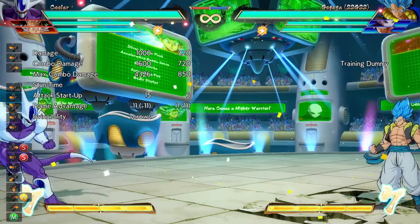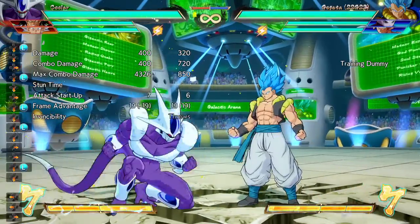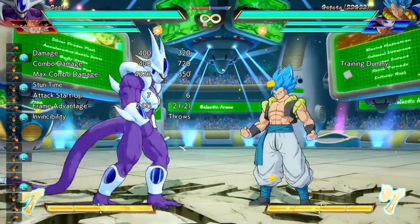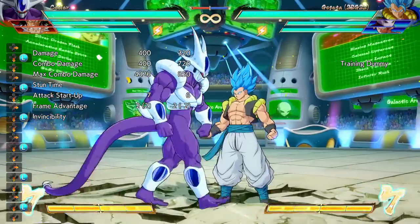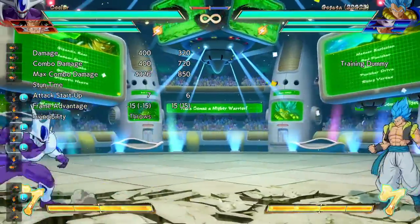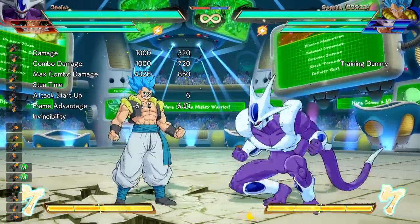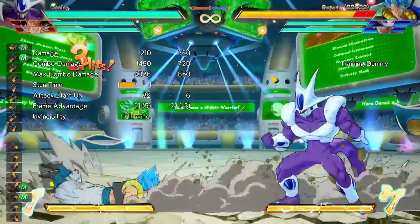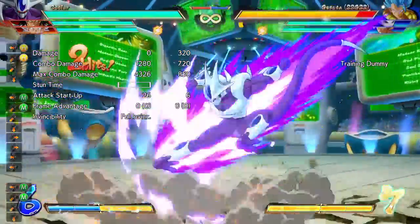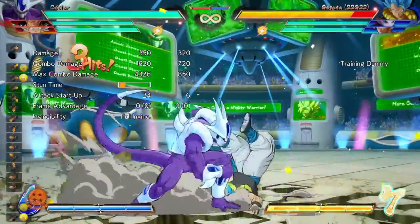Aside from that, there's not much. I don't know if this should hit low too? Maybe — I'm not sure. But this needs to be faster; this needs to hit 24 frames, to make it combo, because I should be able to combo off it. Same thing with the EX version, but should be plus 4 — they're plus 2 — because they're basically the same thing.